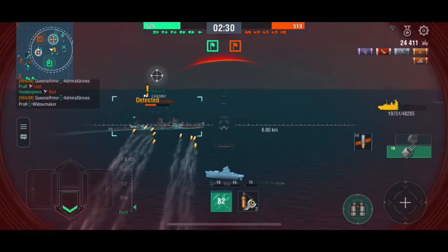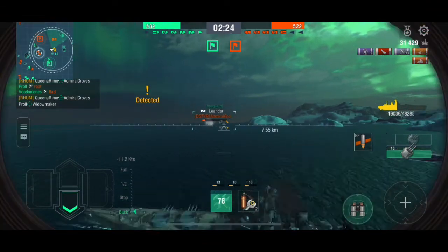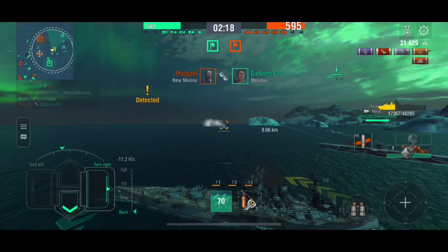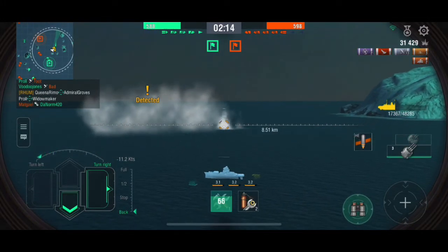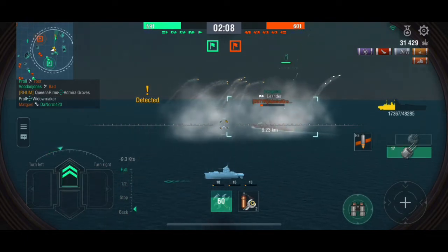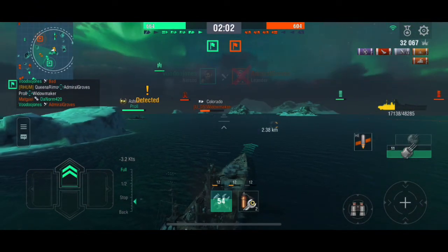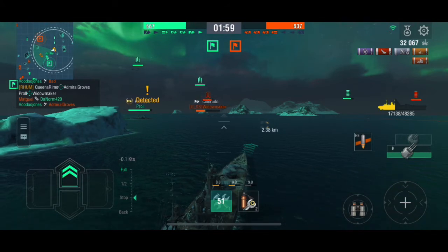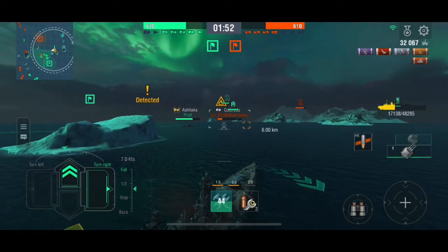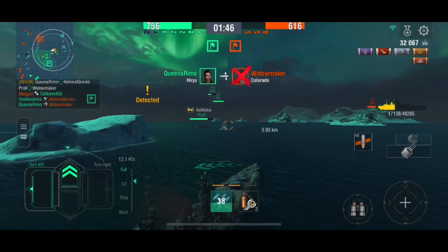You mostly want to stick bow-on. If you give your broadside, same as with any boat, you're going to present a huge target. What Nelson does best is staying bow-on and doing slight shifts back and forth with the tail of the boat — the aft section. That way you can dodge torpedoes and salvos pretty easily. You can accelerate back and forth, full forward and full reverse constantly, which makes it harder for you to be hit.